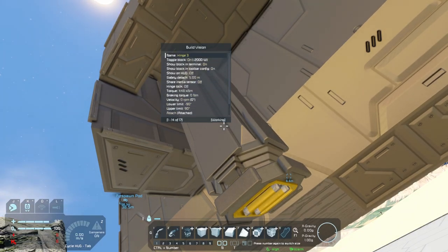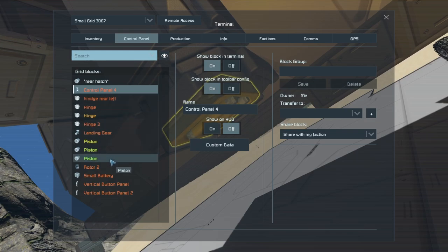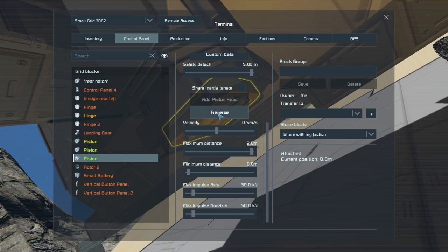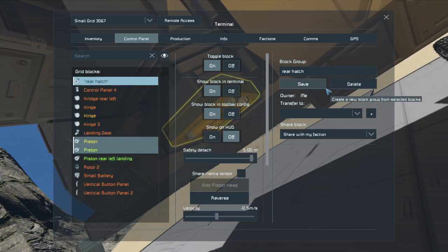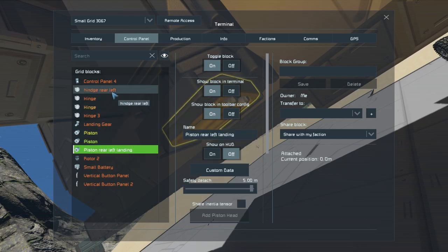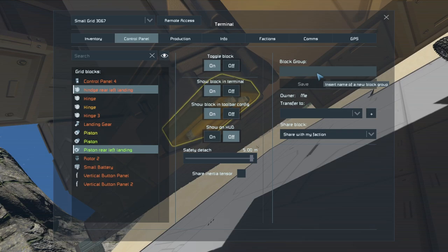I'll call this hinge — wait, why is it a hinge? I thought I was selecting the piston. So let me click here instead because I could actually just go to this piston — I knew it was this one. Piston Rear Left Landing. And this one I'll delete because I don't have that anymore. And then this one is Hinge Rear Left Landing. Now I could take these two and call this Rear Left Landing — save as a group. The only thing I have to fix now is... Rear Left Landing, save as a group.